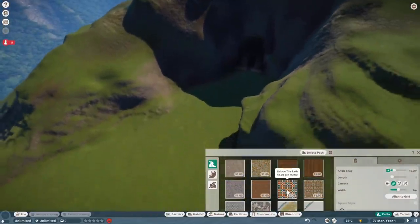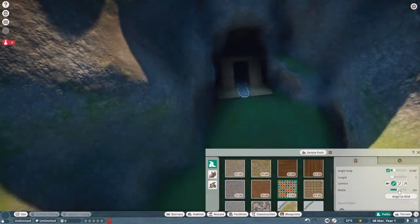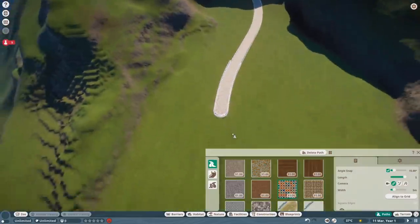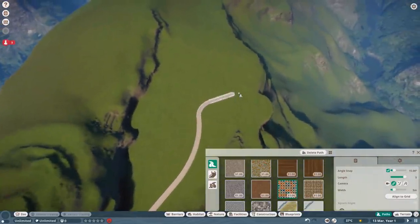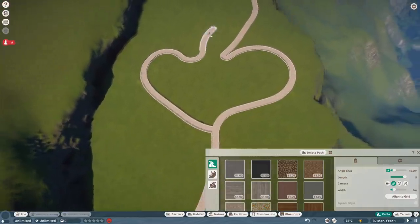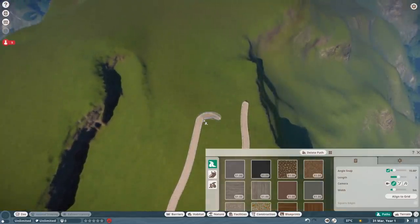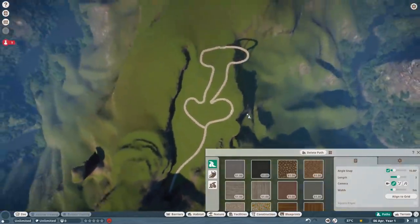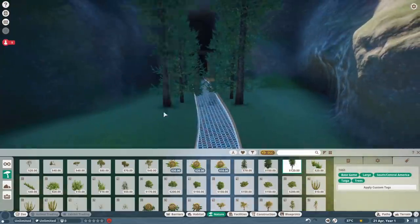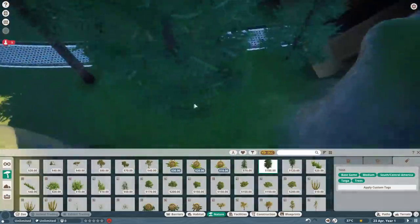Alright, now that the important stuff is dealt with, it's time to add the path so that our guests can actually get around our zoo. Because what would be a zoo without the people who pay good money to watch innocent animals suffering in captivity? I'm not doing anything too complicated, just a really simple winding path through our beautiful zoo. You don't want just one path or else it'll get really congested with traffic, so I've added a few branching paths and it'll all just loop back around.